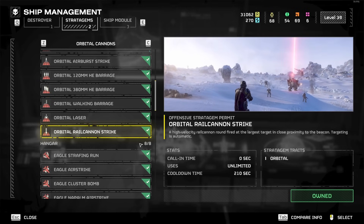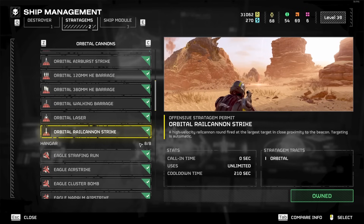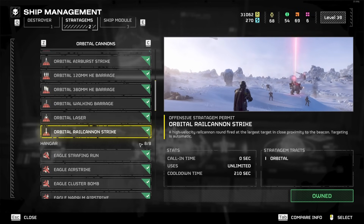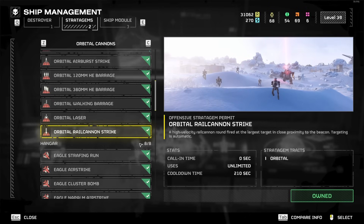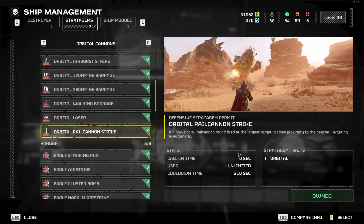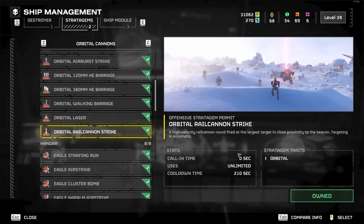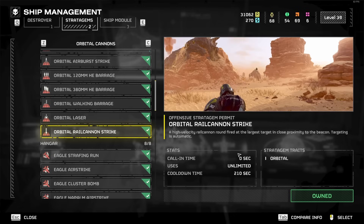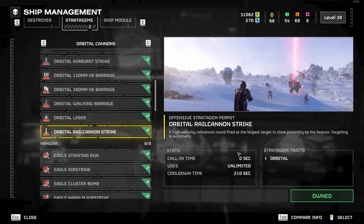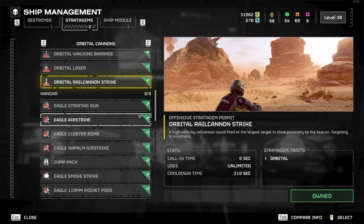Orbital Rail Cannon Strike — I actually think this one is really good, but only in certain scenarios. For Automaton missions, it'll one-shot certain enemies, like Chargers. The main thing I use it for is Terminid missions against Bile Titans. If you blow the abdomen out of a Bile Titan and then use the Orbital Rail Cannon Strike, it'll one-shot the Bile Titan, and it only has a cooldown of about three and a half minutes. If multiple people in a party have it, you can deal with pretty much any number of Bile Titans or Destroyers. It's definitely a viable option — absolutely.